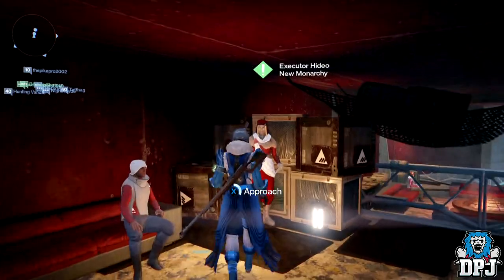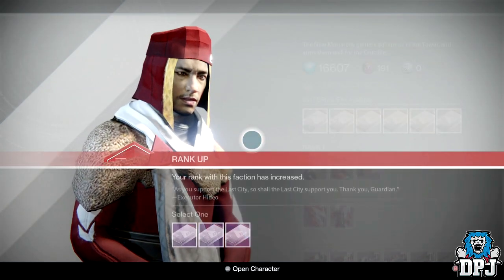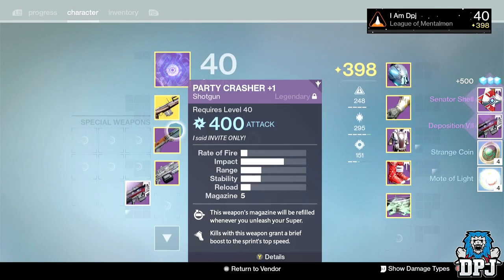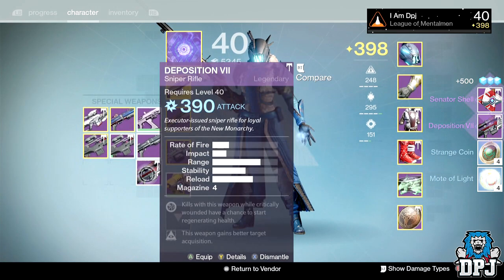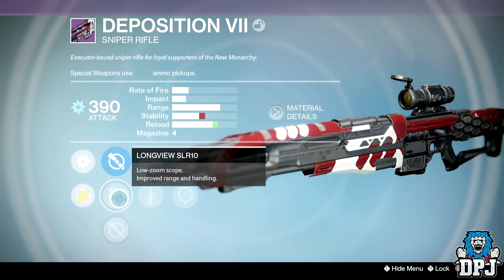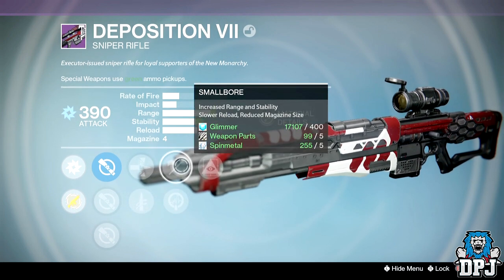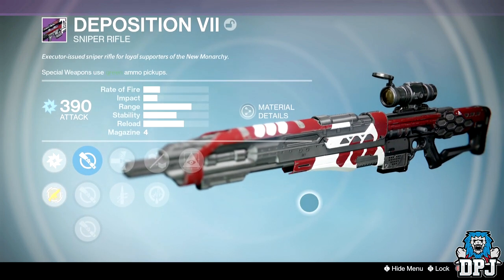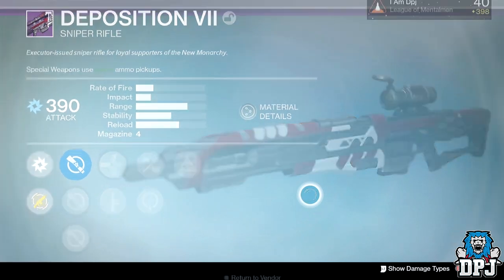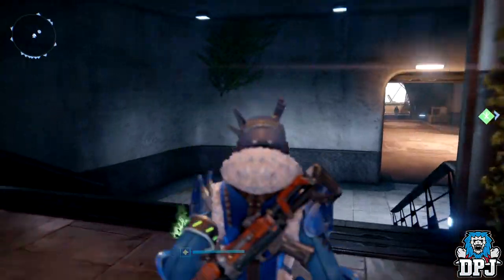Warlock New Monarchy rank 18 — going for weapons. Keep getting this sniper from New Monarchy and it always has a perfect roll. This one has Hawkeye and Eagle Eye scopes. The perks are armor piercing rounds, quick draw, life support, small bore, and hidden hand. Not too bad besides the scopes — Hawkeye isn't ideal, wish it had Ambush or Short Gaze. Also got a gold shell I already have.